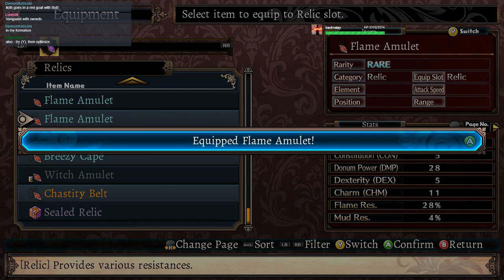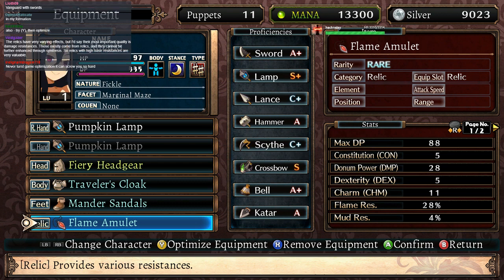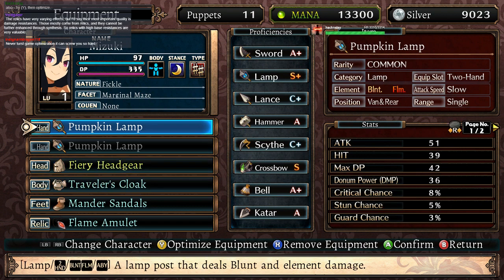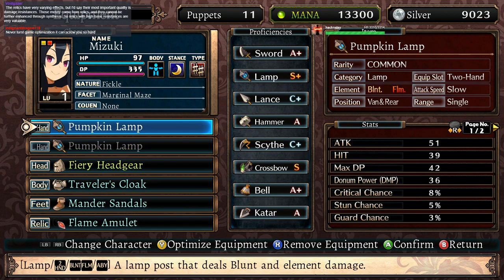Max DP. I'm not doing optimization because I fear that it will take items off from other characters that we've already made. That's why I'm holding off — I want to be able to learn how to make the characters myself, rather than relying on the AI.